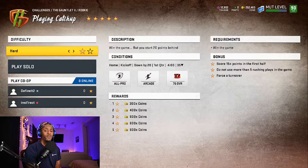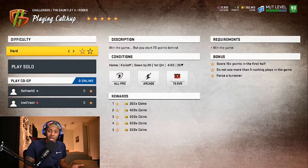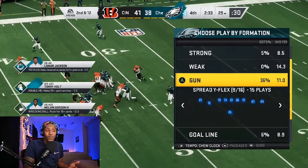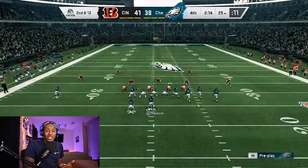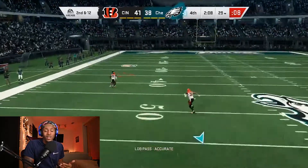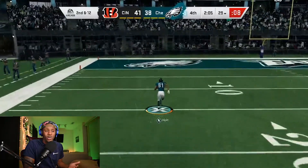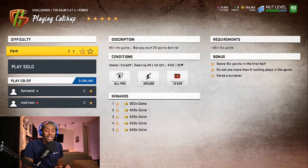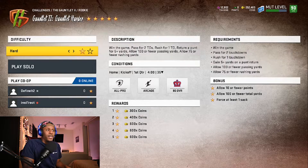Playing Catch Up can be tough if you're not an offensive guru — check out my other videos on money plays like the Oakland Raiders and Cardinals ones. You just need to score 15 points in the first half, which you can do by bombing it to your best receiver since it's arcade mode. To force a turnover, either run Mid Blitz to get an interception or force a fumble using the Punt Squeeze formation we used earlier.